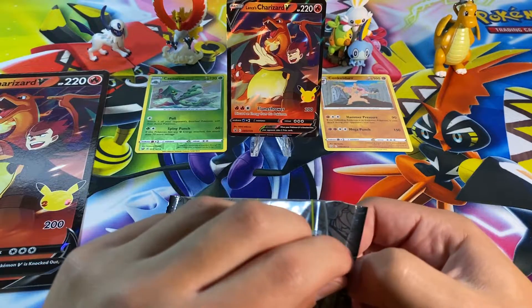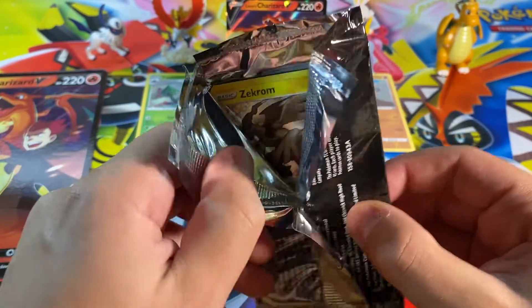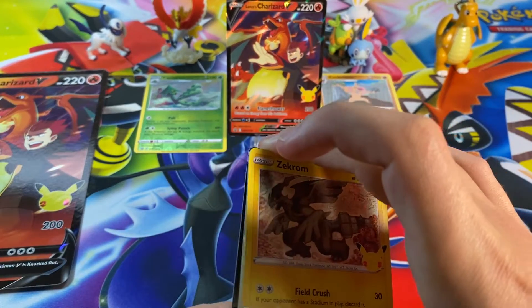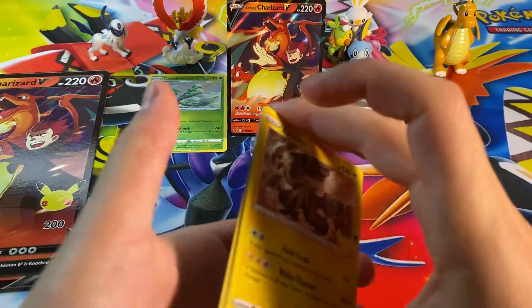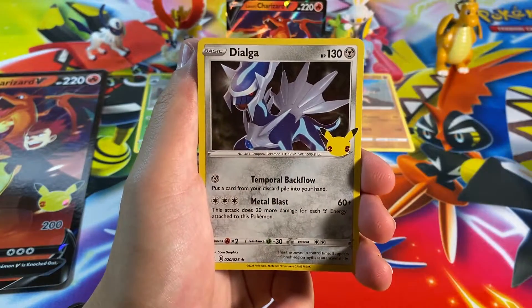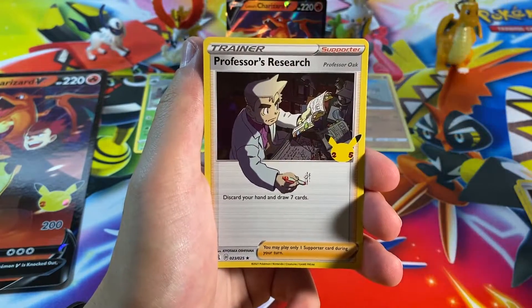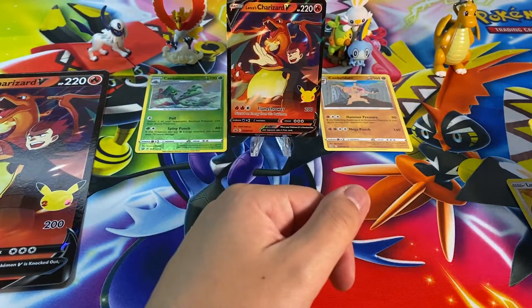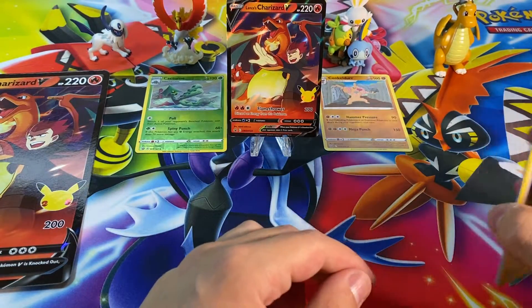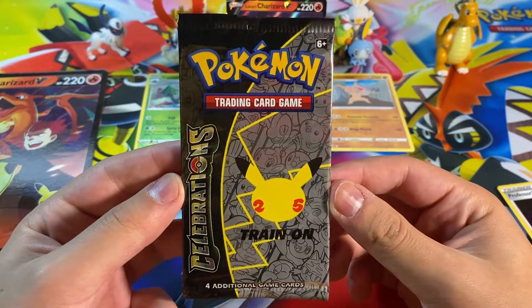Y'all already know if you've been watching this channel that I'm going for that Zekrom full art — that is my number one pull from the set. I've already pulled the Charizard; I'd like to pull the Blastoise and Venusaur but those aren't priorities. The priorities are the Zekrom full art and probably the gold Mew because I need it for the set. So here we go — first Celebrations pack: we have a Zekrom, a Dialga, and our Classic Collection card if we have one — a Lugia. It's a dud pack. Starting things off with a dud, just Professor's Research and regular holos.